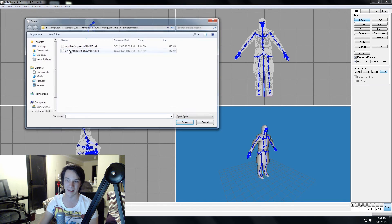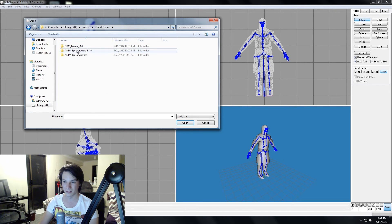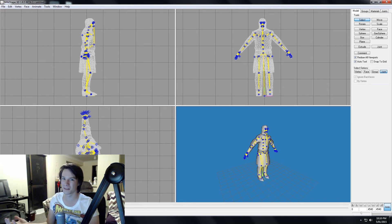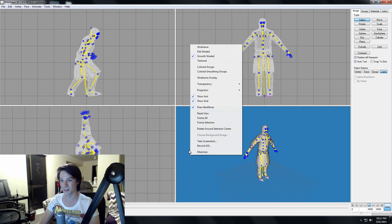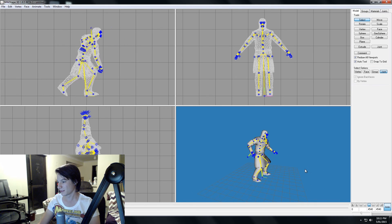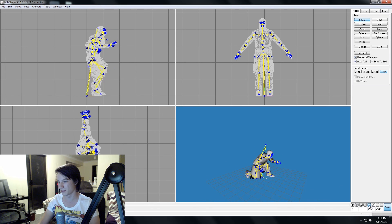So go to File, Import again — same setting PSK — but it's PSA that we want, which is the animation. Go to the Umodel export folder and find them. That took about a minute of loading and I've got an i7 CPU and a pretty powerful computer, so give it some time and be patient. Now we've got our animations loaded, and if we just click Play we can watch it go through the animations. It's really struggling — I think it's because I've got the webcam and screen recording running at the same time.